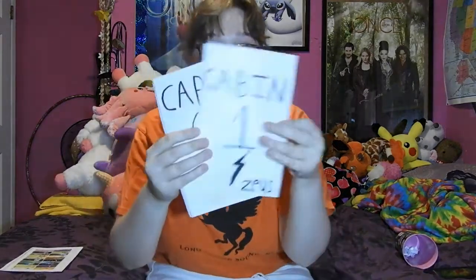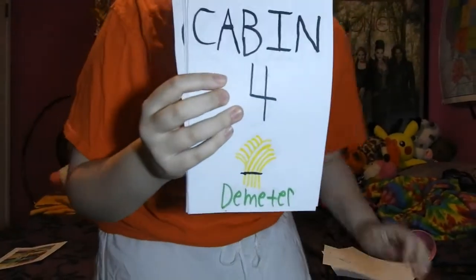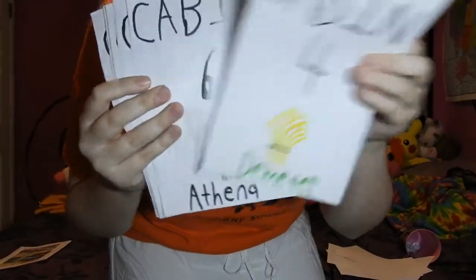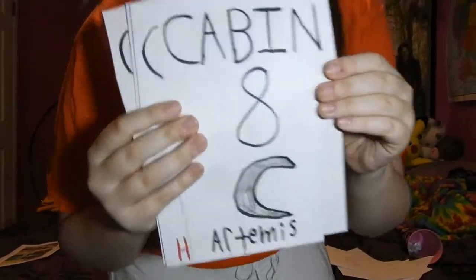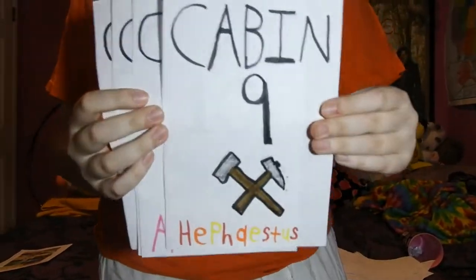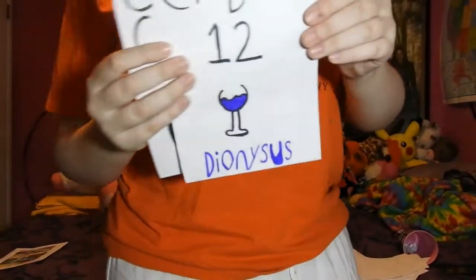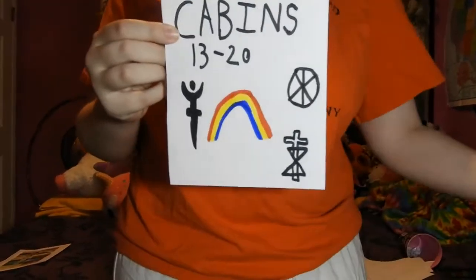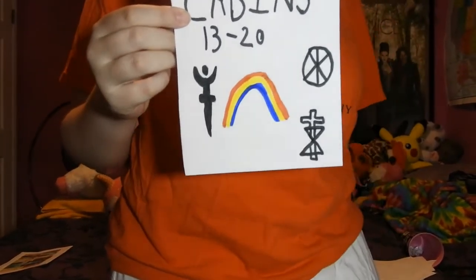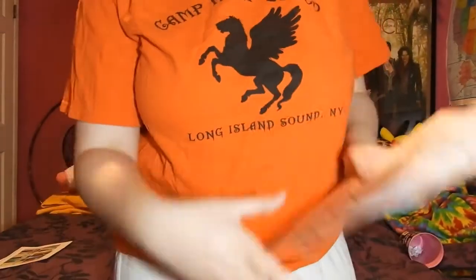I'm not going to go through all of them, but I'll give you a quick glance. We have Zeus, Poseidon, Demir, Aries, Athena, Apollo, and then finally a final card which covers the other cabins, 13 through 20, which includes Iris, Hades, Hypno, Nike, and many others. I also have a little cheat sheet to remember what cabins are in my head.